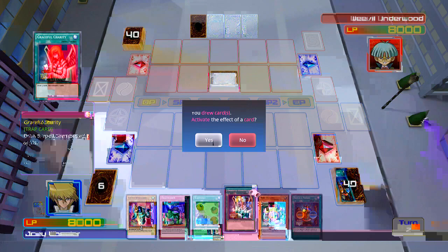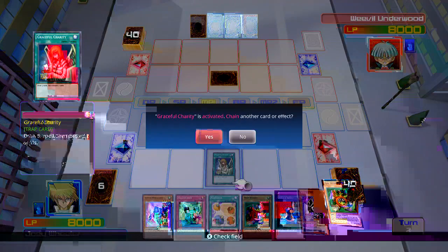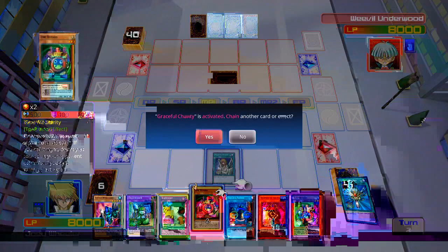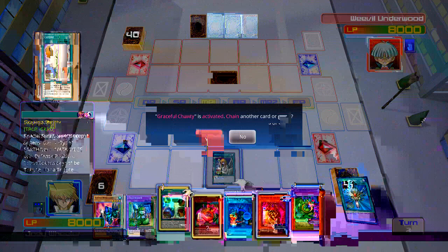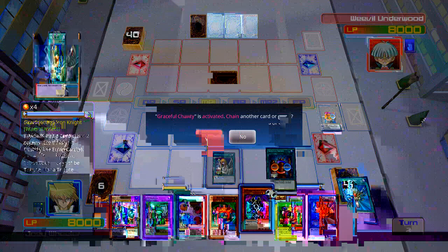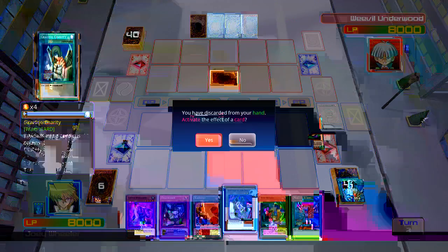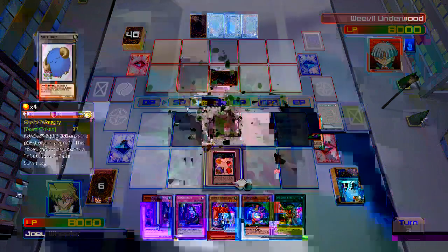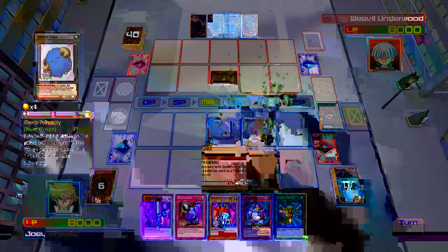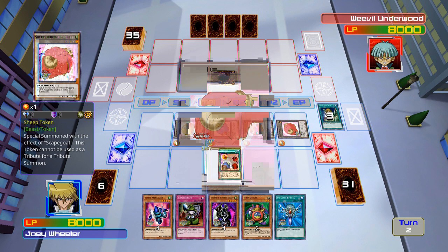I don't want to activate Scapegoat yet. I want to get rid of Shield and Sword, yeah. We'll get rid of that, and get rid of Time Wizard. Actually, I'm gonna play Scapegoat — I should get four Scapegoat tokens. Let's set Little Wingard and call it a turn.